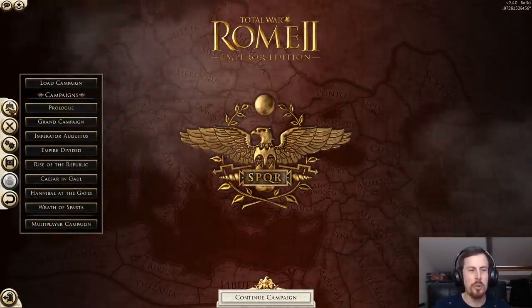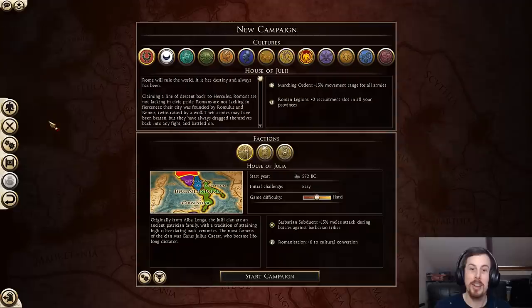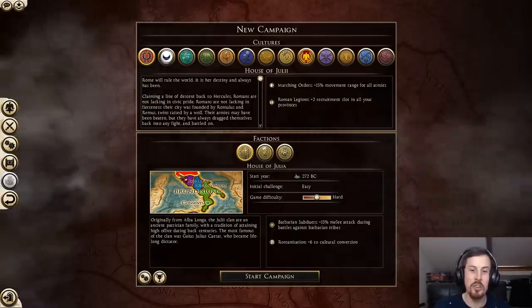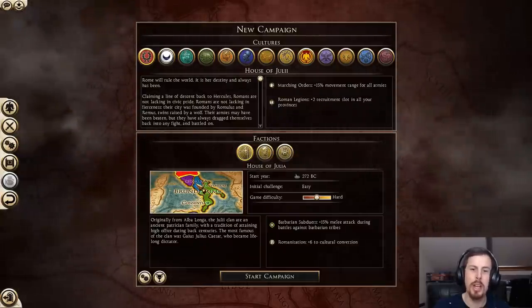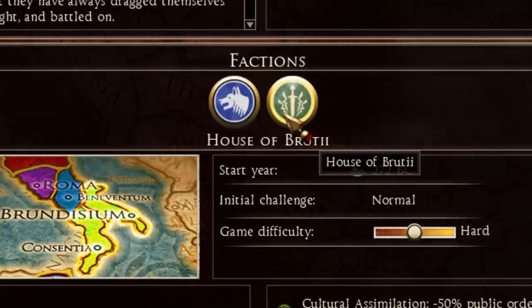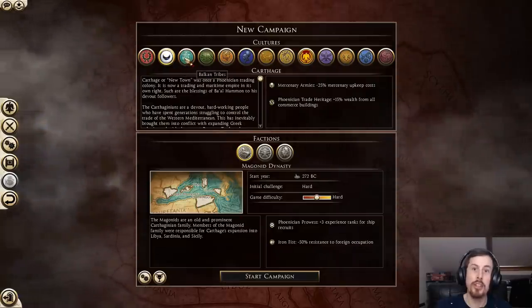As we all know, Rome 2 had... flaws on release. I really miss the original Rome, so we're going to just jump on in. As you can see, what they've done is changed it so the three Roman families and the Senate of the people of Rome are back. So you can pick from the Julii, the Brutii, or the Scipii. Now I always generally go for the House of Brutii because green is my favourite colour.